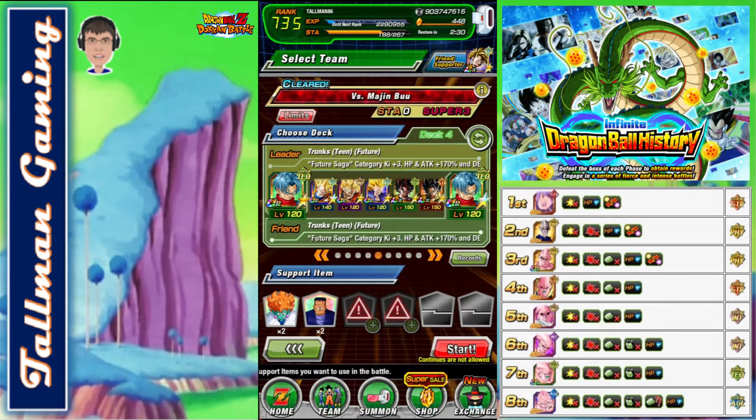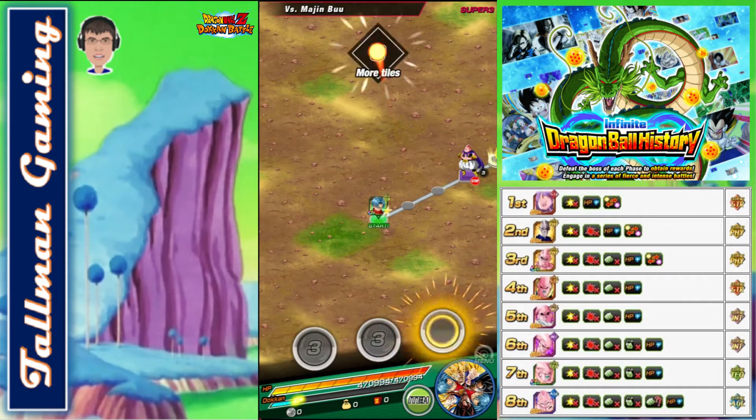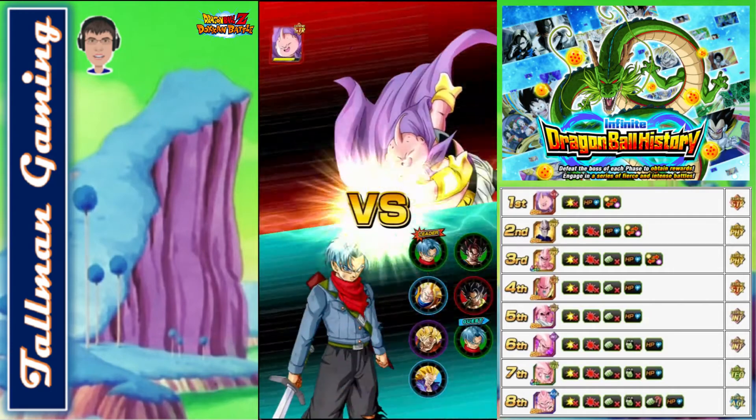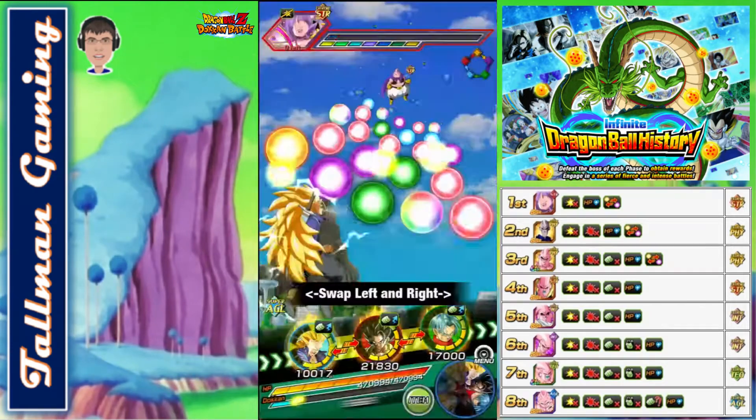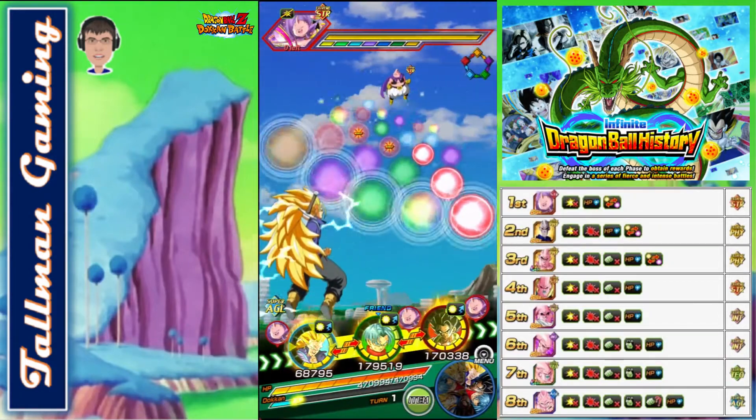So this is the team I'm thinking about bringing: Attack Trunks, Super Saiyan 3 Goku, Super Saiyan 2 Goku Angel, Super Saiyan 3 Trunks, Blue Vegito, and Blue Gogeta from the fifth year anniversary. For support items I have Princess Snake and Android 8. Wish me luck.